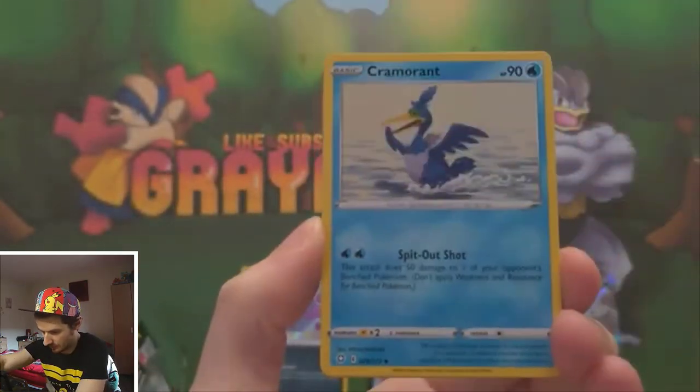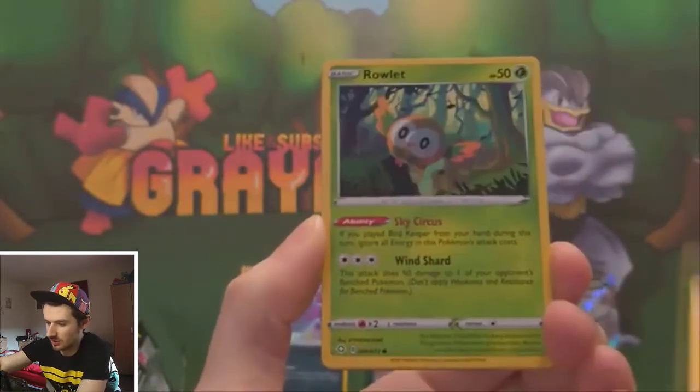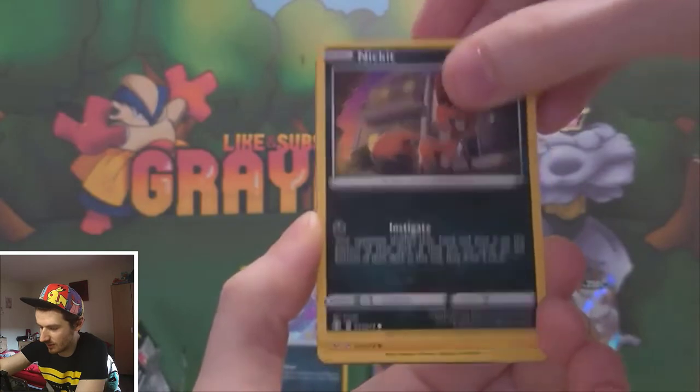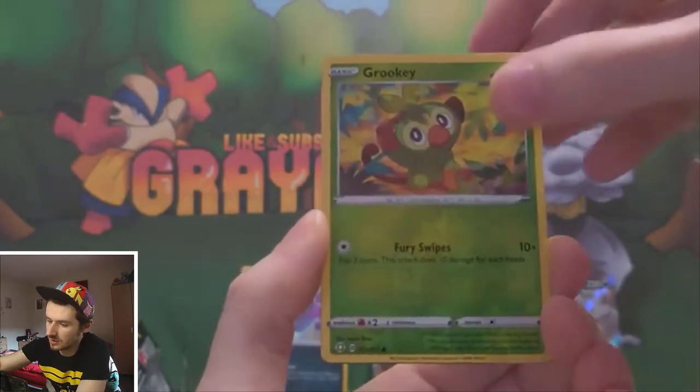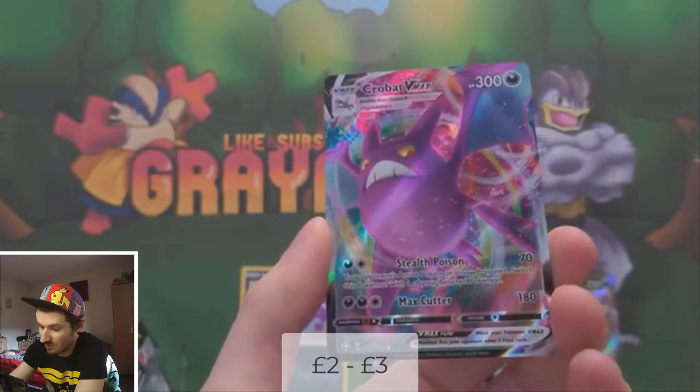I think I've given it away again. I'm going to call it and say I think it's a shiny Toxtricity V in this one — I think I saw the colouring on it. Oh, it's not — it's a reverse. We're going to get out a Crobat VMAX!